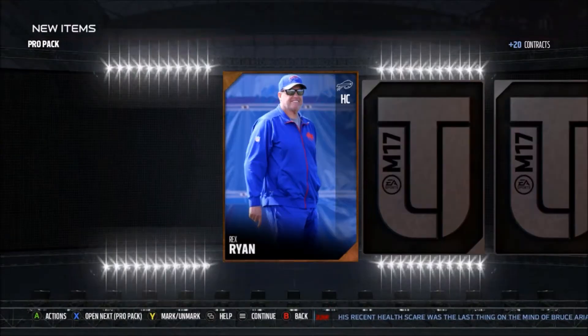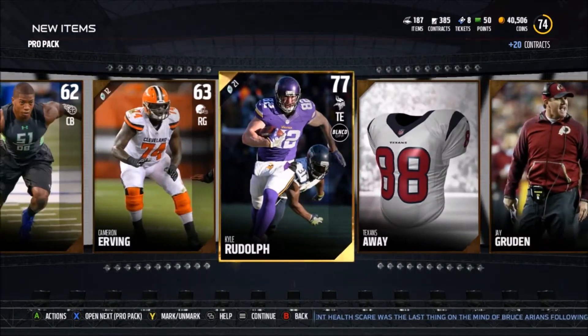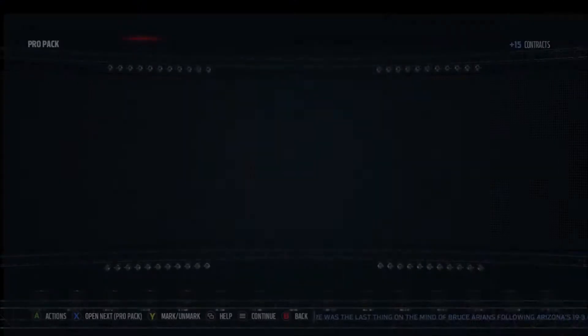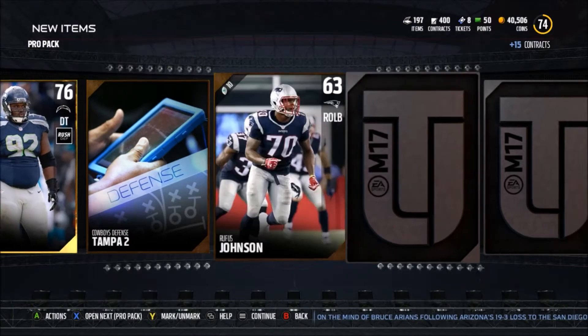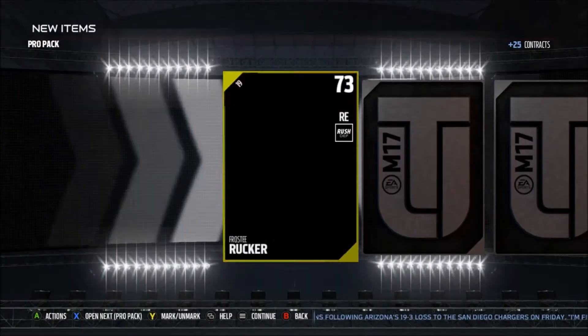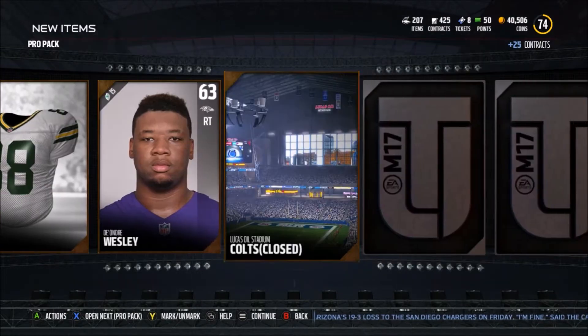Hopefully we get some good stuff. I'm just taking my time as we get a Kyle Rudolph — we didn't have a tight end either, so that's great. We're actually filling out the rest of our team because there are some spots where we don't have players. We finally have a few players to fill our slots, which is good. We get a Bears home uniform.